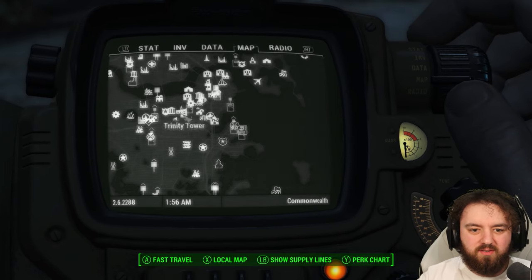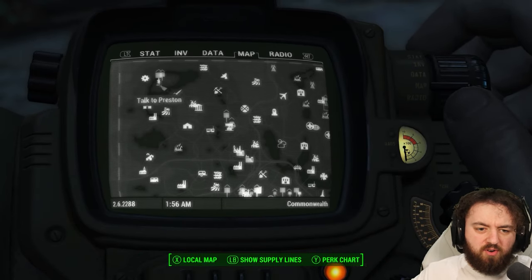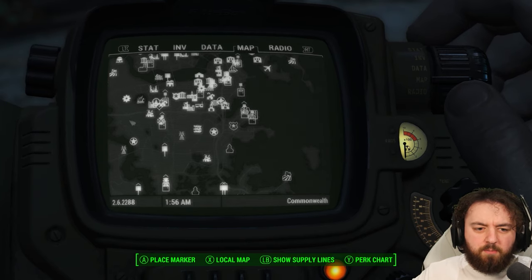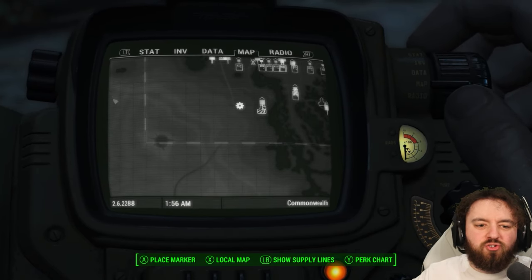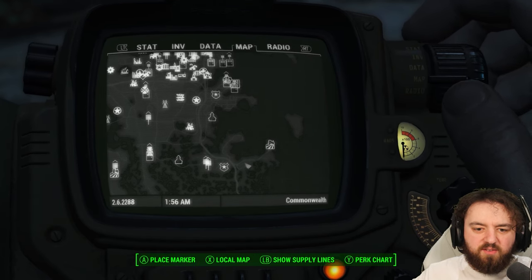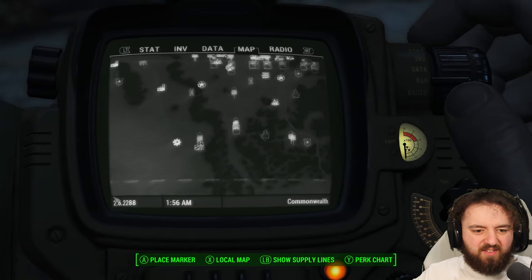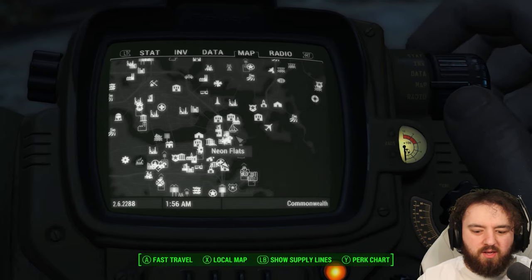Alright, my plan now is to head back to the Red Rocket — just tidy things up. I'm going to check Nick's affinity and see how long we've got left. I know I've got to hit the South Boston Police Department and go over to Natick, which is getting close to the Glowing Sea — the only place virtually untouched in this playthrough. This is my main area to finish up all the bobbleheads and get lots of bonuses. The Glowing Sea is one of the final places we need to go — just in terms of rads, enemies, and problems. We're doing well so far. Anyway, thank you so much for joining me in this episode — see you all in the next one. Thank you, bye bye.